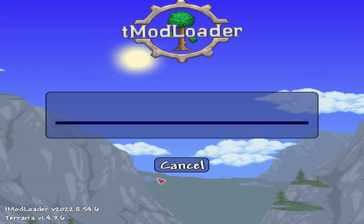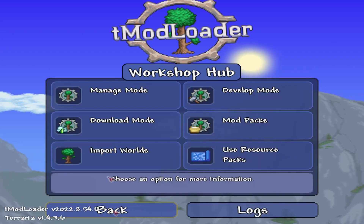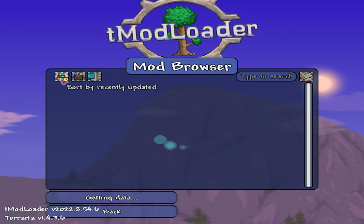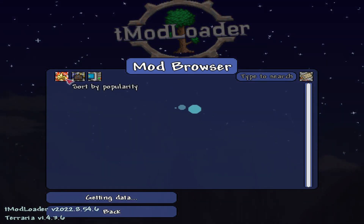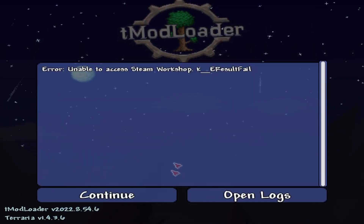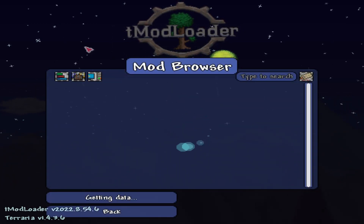Hit OK. If you go to Manage Mods, as you can see it's disabled because something went wrong. So go to Mod Browser once again. You can sort by recently updated, popularity, ascending, descending — all that. Let's try that one more time and play the waiting game.